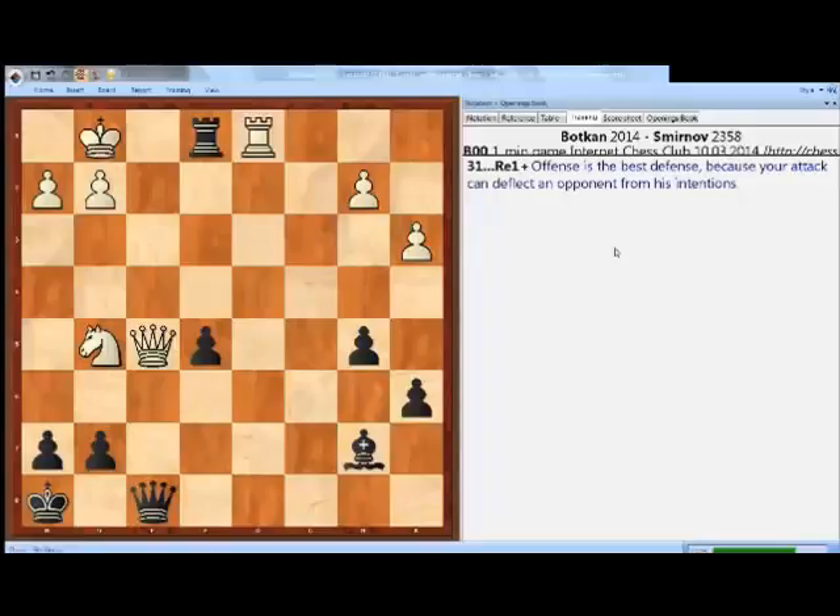In this example it's still the same. Although black is using a tactical method, the strategic idea is still the same — black is deflecting white from his plans. White was going to use the back-rank weakness along the d-file, and currently black is deflecting the white rook from that square.